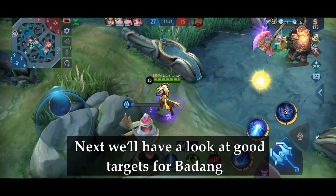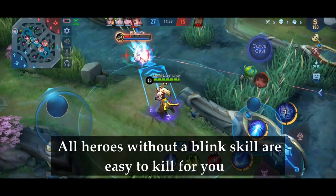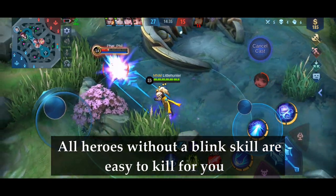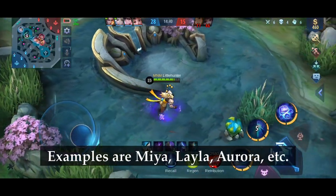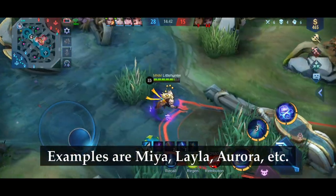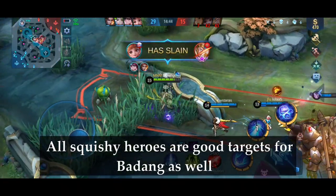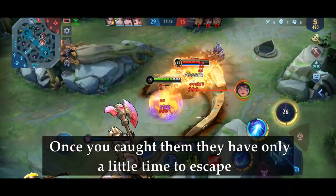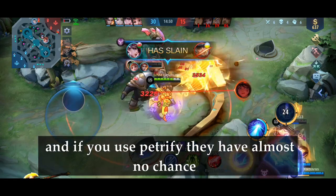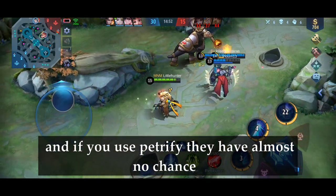For good targets: all heroes without Blink skills are easy to kill, since they can't escape your combo except when they use Flicker. Examples are Miya, Layla, and Aurora. All squishy heroes are good targets for Badang as well — once you catch them, they have only a little time to escape, and if you use Petrify, they have almost no chance.